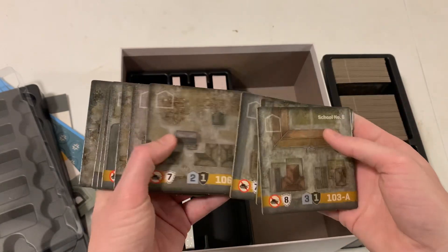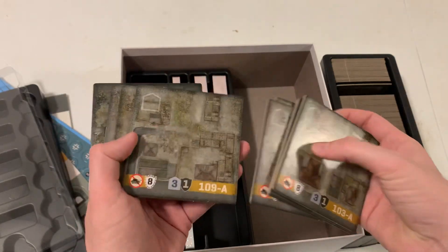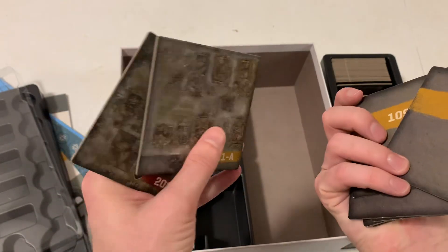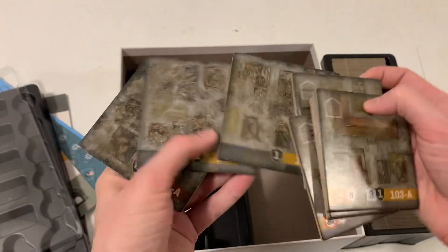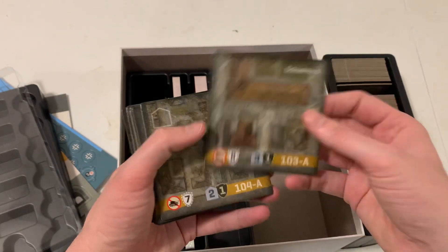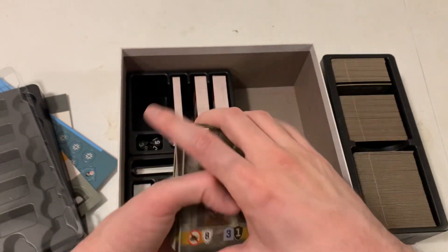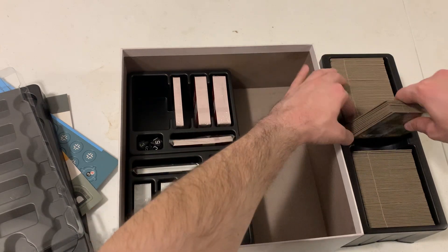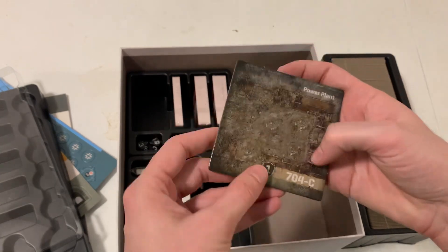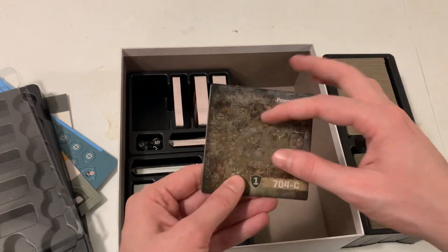There are different versions of the tiles as they become damaged or bombed out and fought over, which is pretty cool. You get the different variants — tiles numbered like 10, 11, 8 — so you can make your map out. Over time, for example, the school can take damage and become more bombed out, changing how the board looks and how it plays. Same with the power plant — this version 'C' is the completely shattered, bombed-out version.